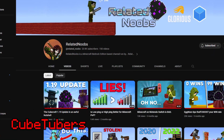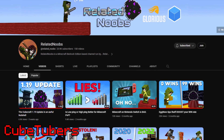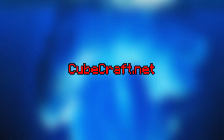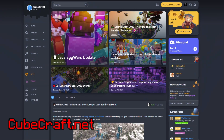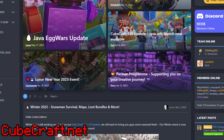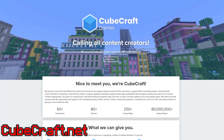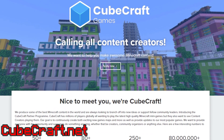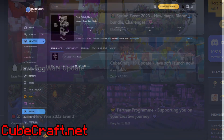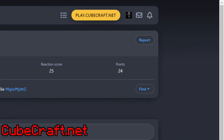Cubetubers. A Cubetuber is a person who creates YouTube videos on or about CubeCraft. Some of the most popular Cubetubers right now are Related Noobs, Riffs, and Privated. CubeCraft.net. CubeCraft.net is another name for the forums. It's basically CubeCraft's official website, and it contains a number of things including reports, advertisement, suggestions, discussion, and more. It's also the place where people apply for ranks such as staff or partner, and CubeCraft's main place for announcing updates to the server. You'll need a forums account, which can easily be created on CubeCraft.net.